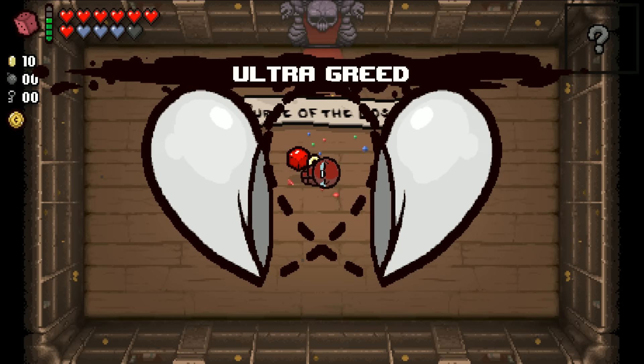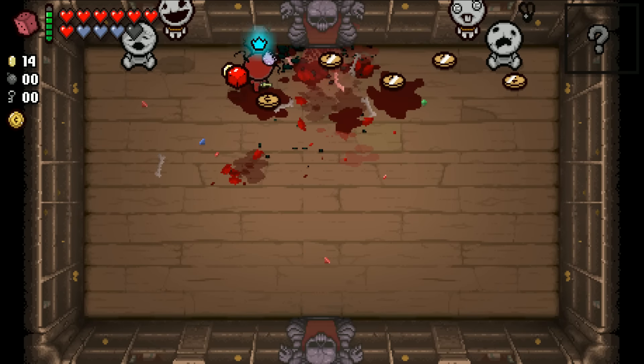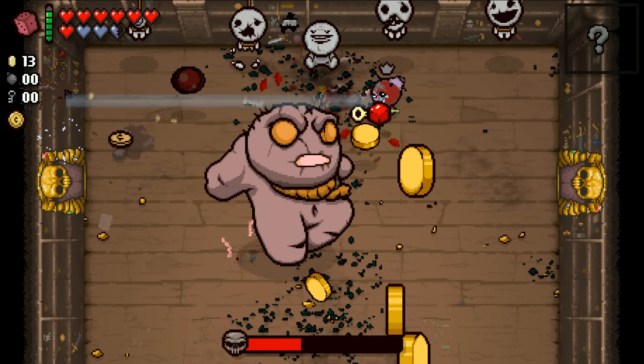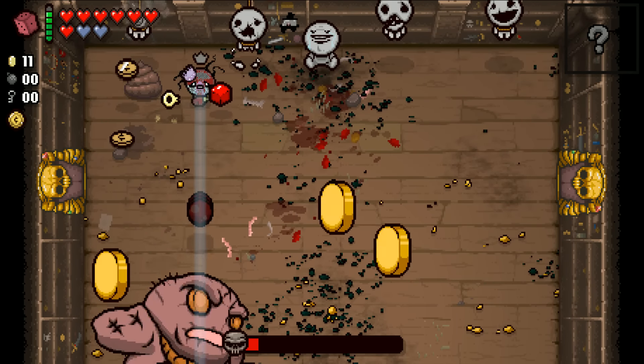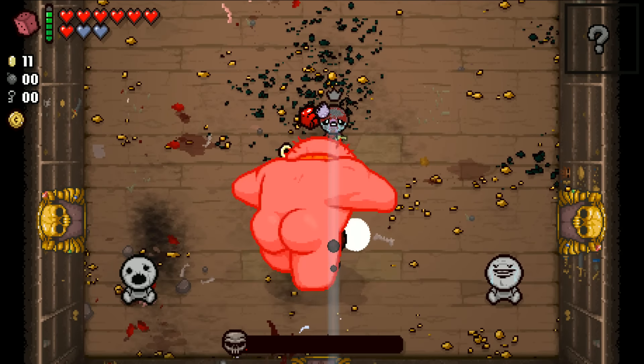Do I actually have money to donate finally? Ten cents. Yeah, this is gonna unlock the Keeper for me, no problem. Alright, let's do it — Ultra Greed. Oh, this is a strong synergy, just saying. Even without it, we're still hitting him for a fuckton of damage. The thing with Ultra Greed is his attacks are easy to dodge — he's just tanky. E. coli apparently turns those coins to poop. Boom, we are done.